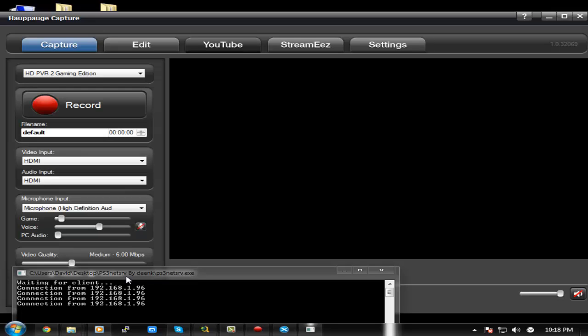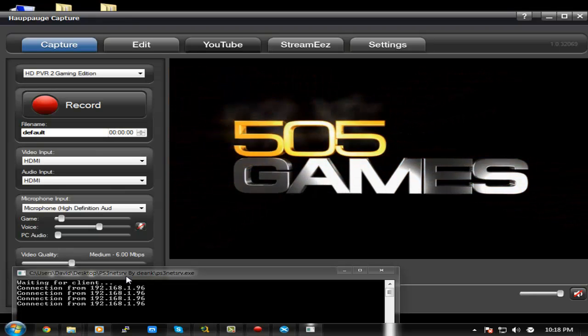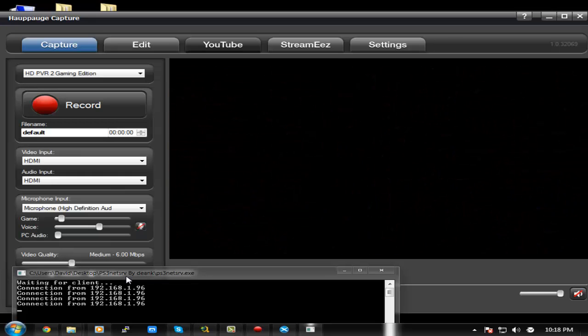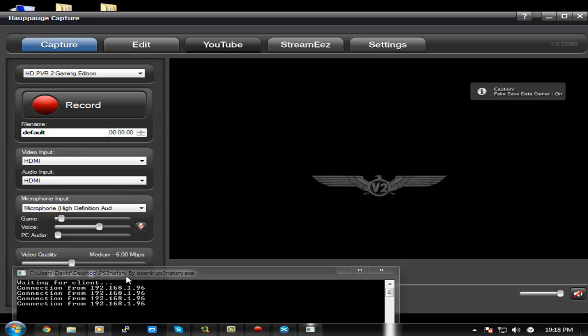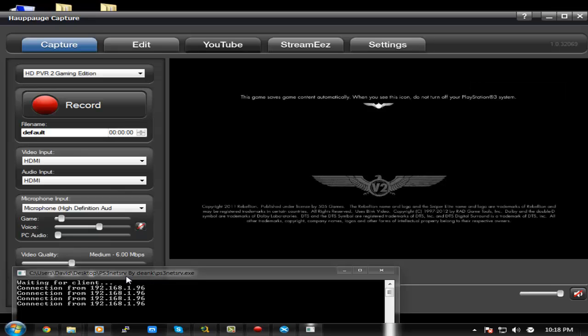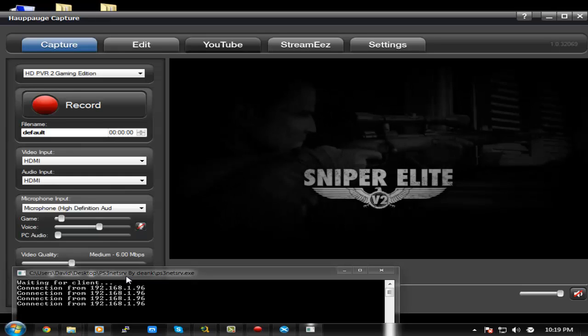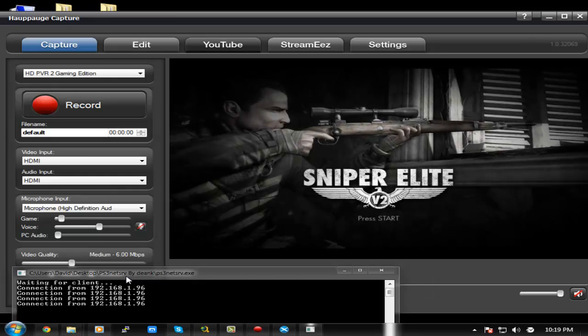I'm going to load it up and show you there are no problems playing it. I'm actually very surprised — there are no issues whatsoever. It works perfectly fine, and there's no lag in the loading. It actually loads faster than games on my internal hard drive. On my internal, sometimes textures won't load or it'll lag a little bit. I haven't seen that so far with this. I'll probably make some ISOs of Call of Duty games like Modern Warfare 2 and report back in the comments on how that works.